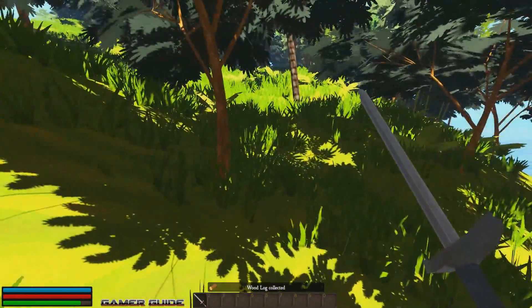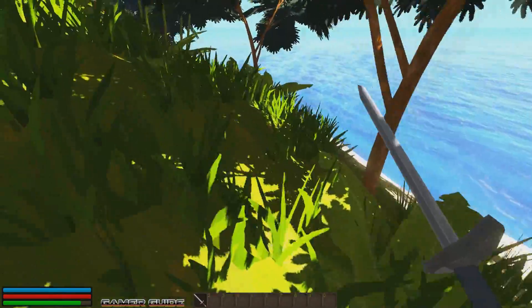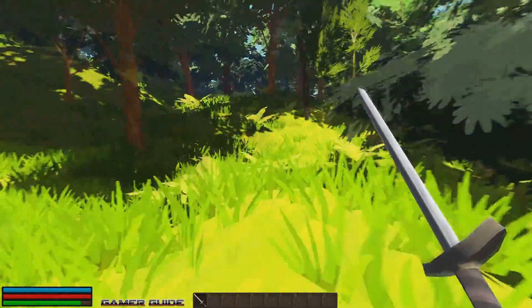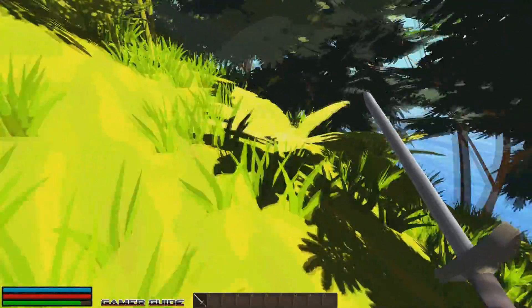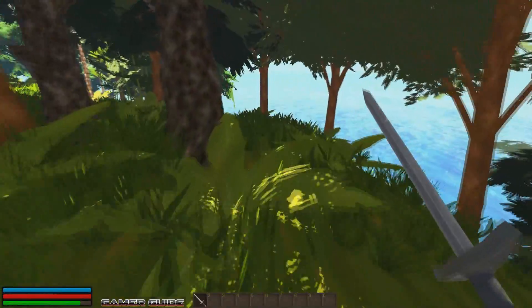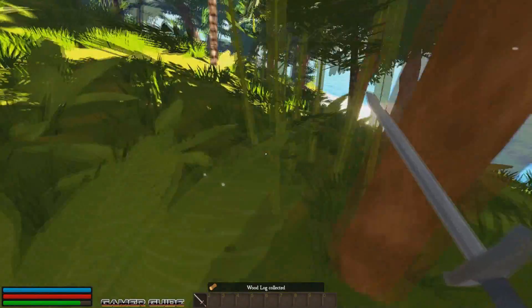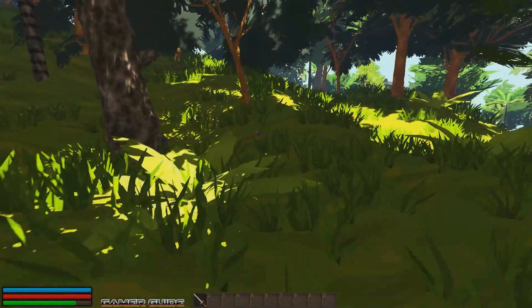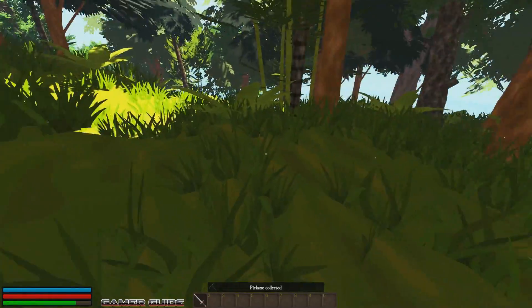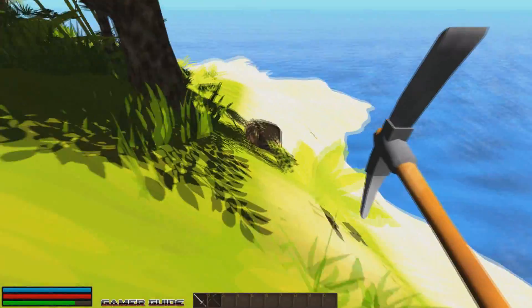I tried chopping trees with my sword — that doesn't work. It seems the logs are just laying around on the ground, so we just have to take ourselves about the island and keep our eyes peeled. There are also other things you can pick up, like plants — some of the different plants give you rope material, so I grabbed that too. We just need one more log, and then we can go back and repair that boat. Looks like somebody left a mining pick behind — I'll take that. Maybe now we can break open some of those rocks tagged as a weak boulder.